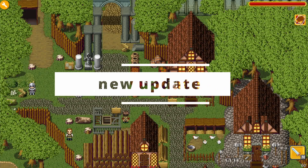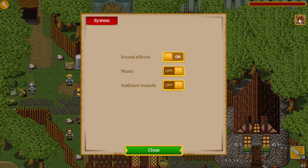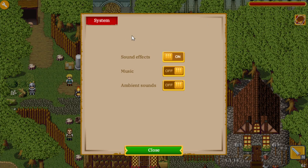I just released a new update, and we now have an in-game menu. As you can see on the top right here, there is a new button, and if you click it, it will open a system menu where you have three options to enable or disable the sound effects, music, and ambient sounds.